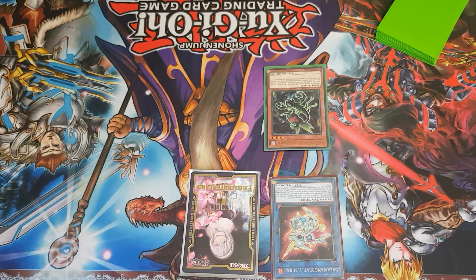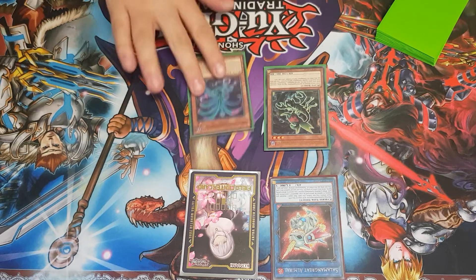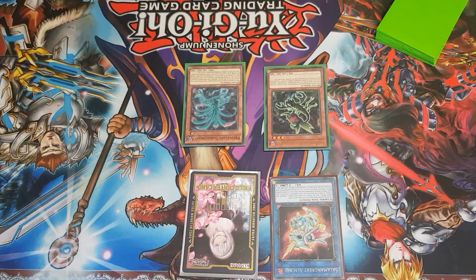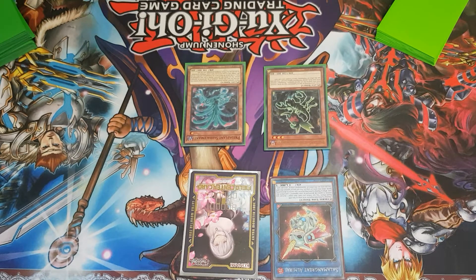There's also the option of bringing out Saracenian. When you fuse it off, you'll be able to search for a Predator Plant spell, trap, or any Predator card from your deck to your hand. Just a few things you can do with this deck — you're not going to make crazy combos resulting in an extra link and multiple fusion monsters, but you can give your opponent a hard time, clear their board, and do a lot of cool stuff with the cards at your disposal.